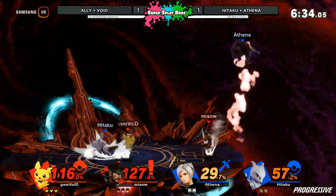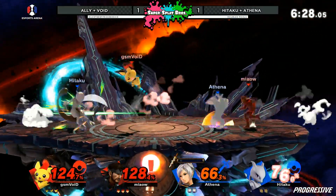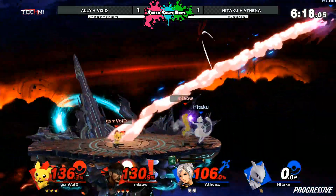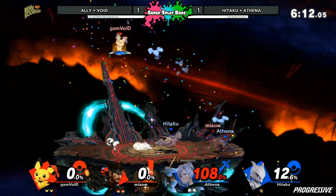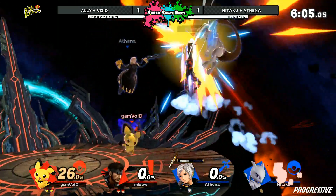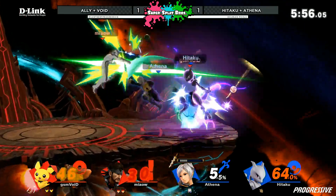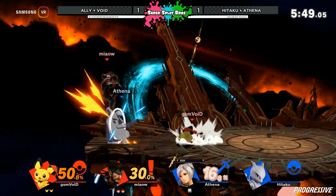It seems like Void is just putting in all the work taking these stocks right now. But Ally doing work himself — getting Athena off of him. Ally is definitely playing an amazing support role right now, holding these stocks, throwing these grenades, covering Void from behind. Another forward smash almost getting the kill on Athena. Looks like Ally just lost his first stock, as did Void right there — finally going to lose one. But Hitaku unfortunately taking his teammate's stock with that dash attack. Athena just not ready for it. The forward smash past that air dodge — that's going to be it. Athena left in a 1v1.